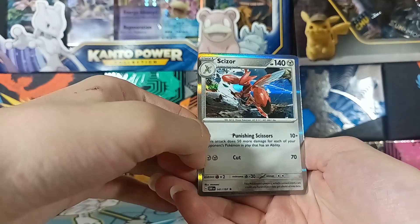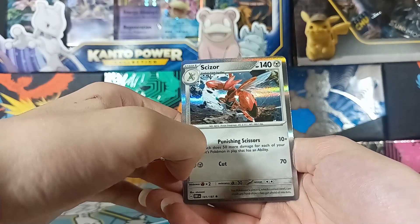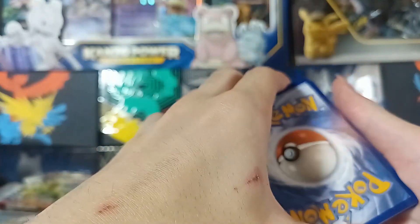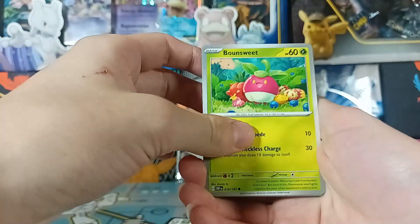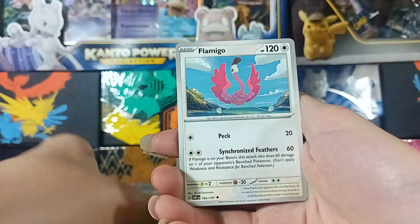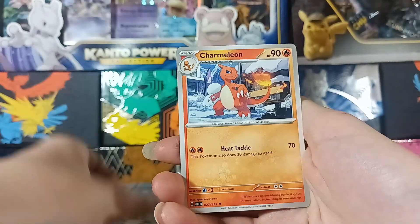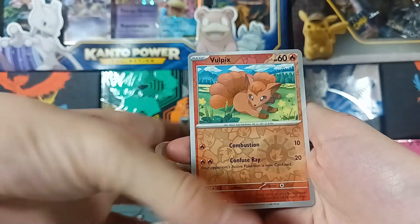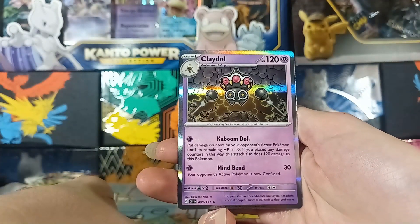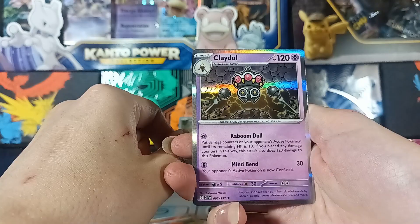Come on, Pokemon Center — we paid good money for this box, give us a good hit! Still nothing. We gotta get something. Here's the code. Guess the energy — electric? It was steel. Buneary, Magnemite, Larvesta, Ralts, Flamigo, Beartic, Charmeleon, Vulpix and... oh my god. Did we get an air box and they didn't put any hits in our box? This is crazy.